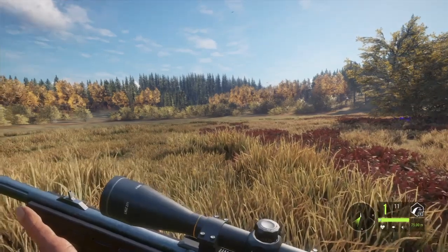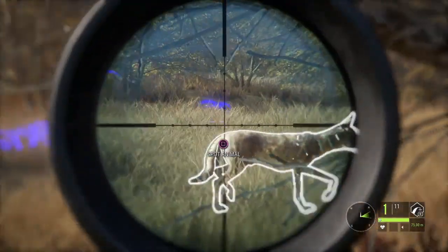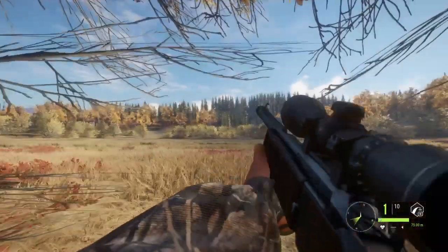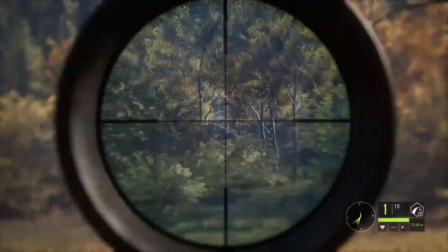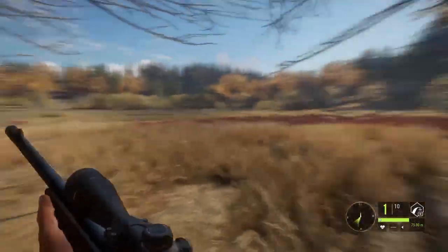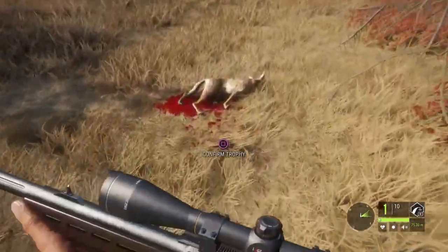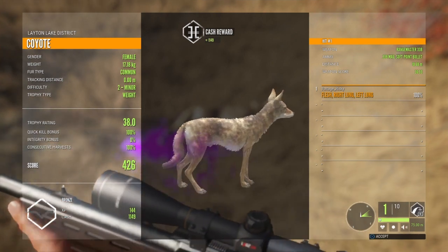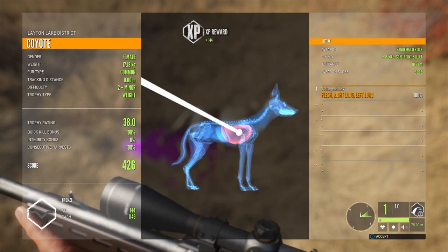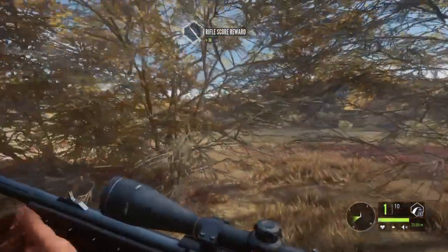I'm going to try and get a species kill on every single species in this map with this weapon. This coyote is actually right here on top of us — we're going to try and take a shot on it. Dropped it. I was just sitting here calling, then I stopped for a second to check my phone and answer a text message, and when I looked around it was right there. A pretty close shot on this coyote. Got a double lung shot on it perfectly — the lungs from 10 meters with the .338 magnum. Definitely overkill, but that's what these versus videos are about.